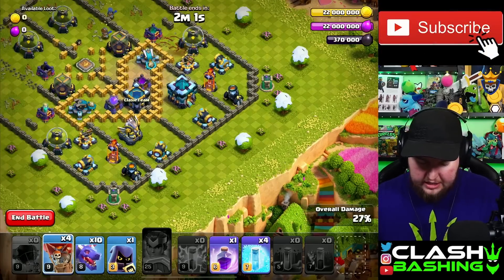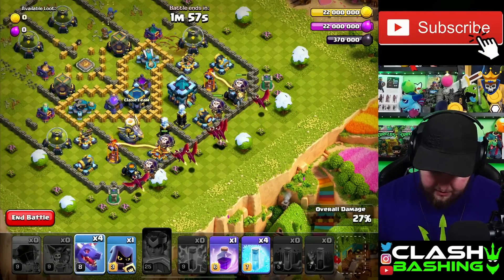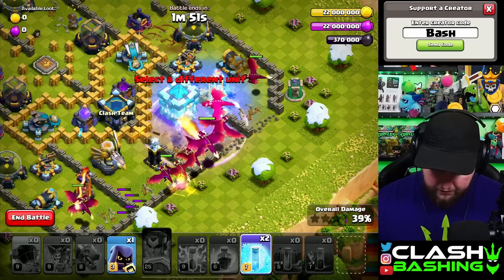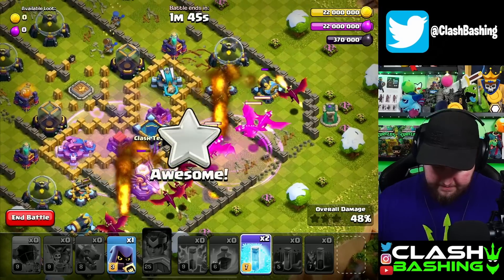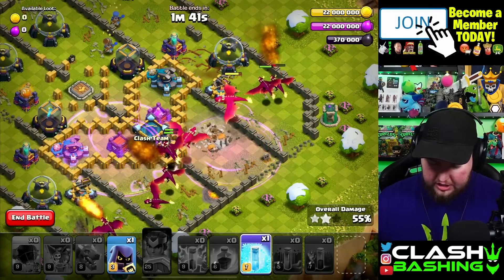We've got four Loons left. We're going to spread them out through the bottom, and then spread our Dragons out through the bottom as well, and just start working through here. We'll go ahead and Rage through the Town Hall, Freeze there, Freeze here. And realistically, we should be pretty good from this point forward. It's all about just finishing this base off. We can go ahead and Freeze these Scatter Shots like so.